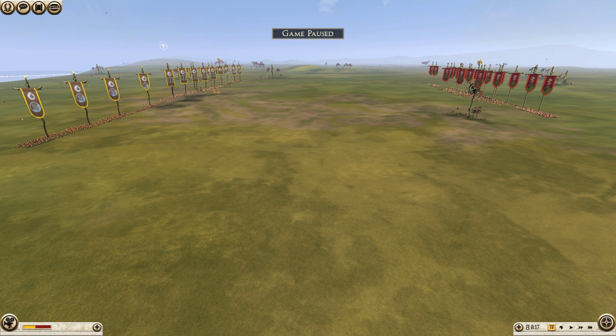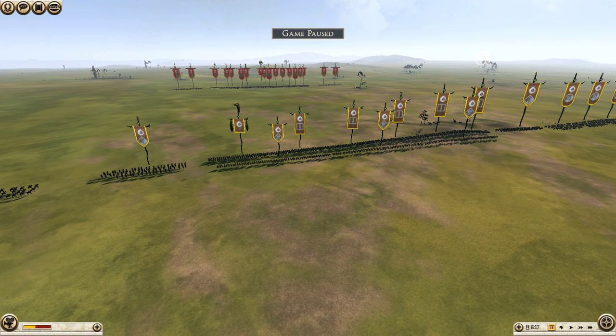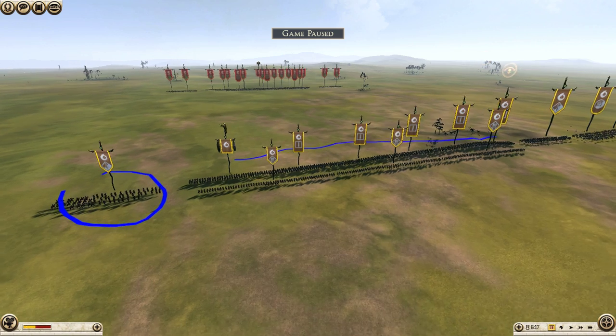In this video, I will be playing on the left side as the Getae, while my friend Blademaster plays on the right as the Army of Pergamum. And what you're going to see is how a line of heavy infantry and proper use of cavalry can help break through the hybrid skirmishing infantry of Pergamum.